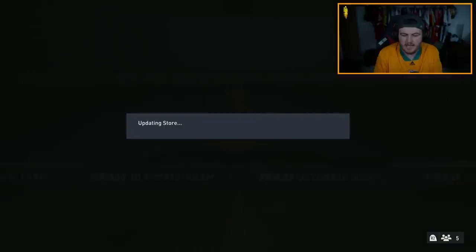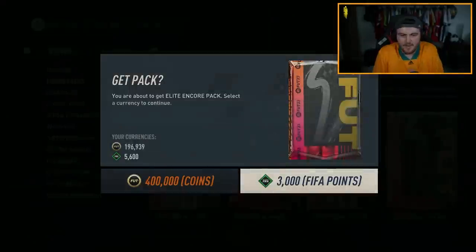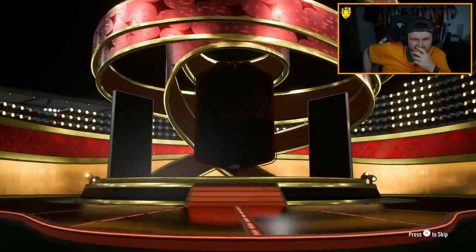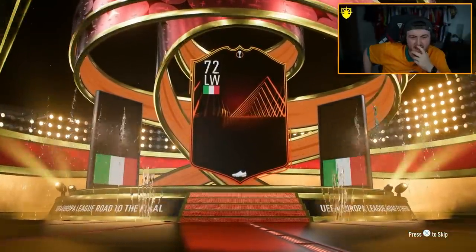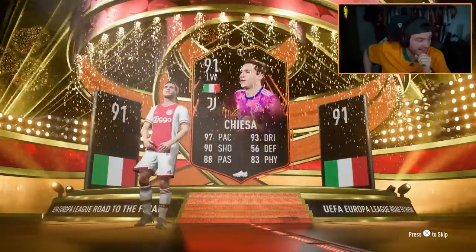Elite Encore pack next. Come on EA, be better. Martial? Italian? Oh, that's class — that's big. That is literally massive. That is absolutely massive.